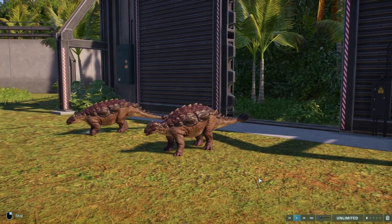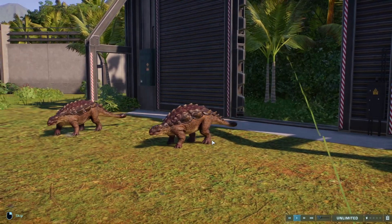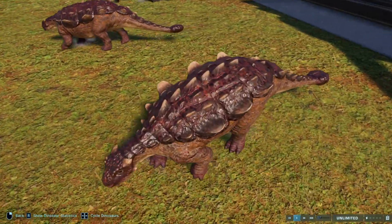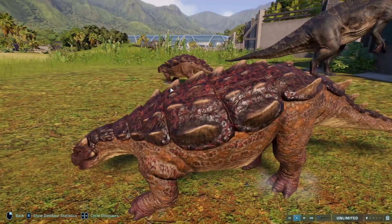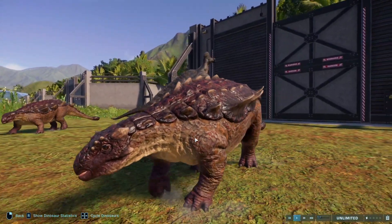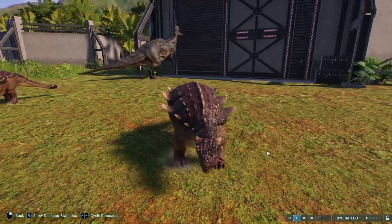Next up we have the Cryolophosaurus with Amazon Rainforest and Chowkarana. I just love the red down the back — that's what really draws me to the skin, and the almost purpley for the rest of it just looks really nice. It's gonna look good with most of its skins, but this in my opinion is by far the best.